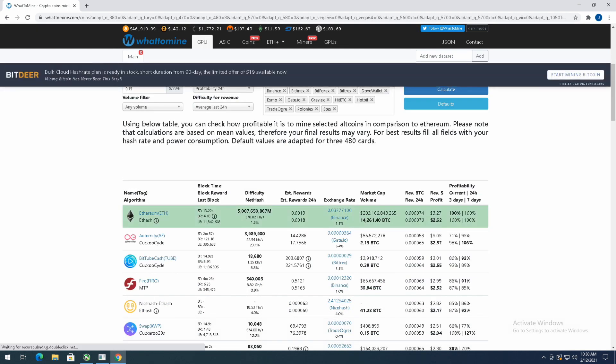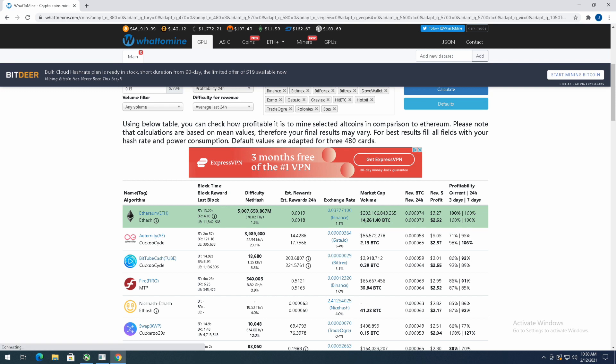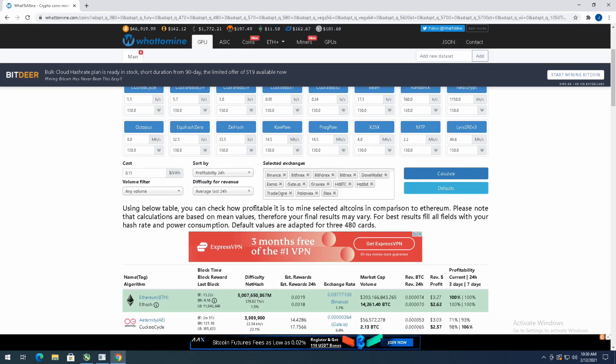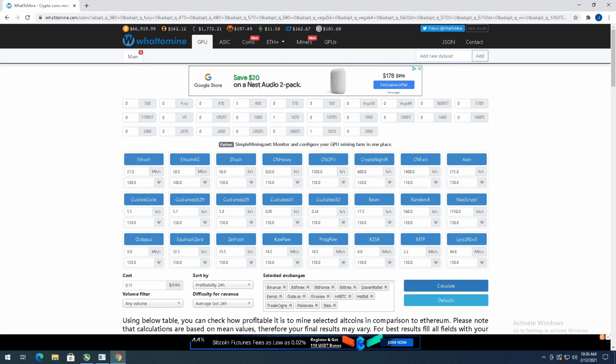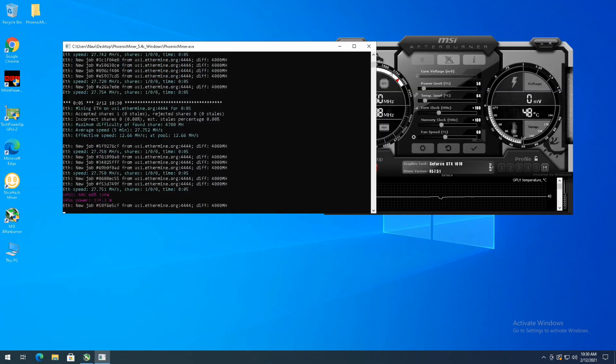Mining Ethereum, I'm getting $3.27 a day and I'm still profitable by $2.62 a day. Now eventually this graphics card is going to go into my girlfriend's computer so she can do some light video editing, but for now it's just going to be mining until I'm ready to put it in. It's still a little profitable.